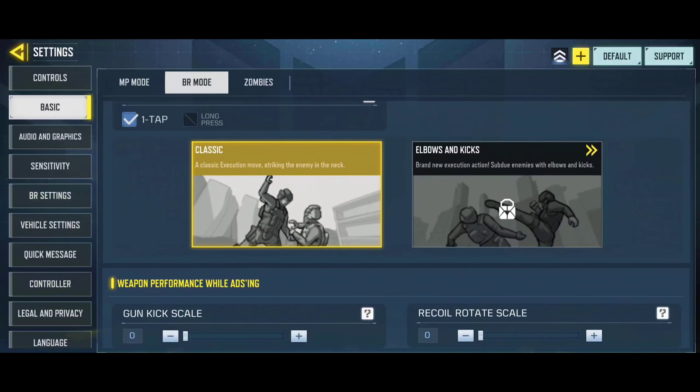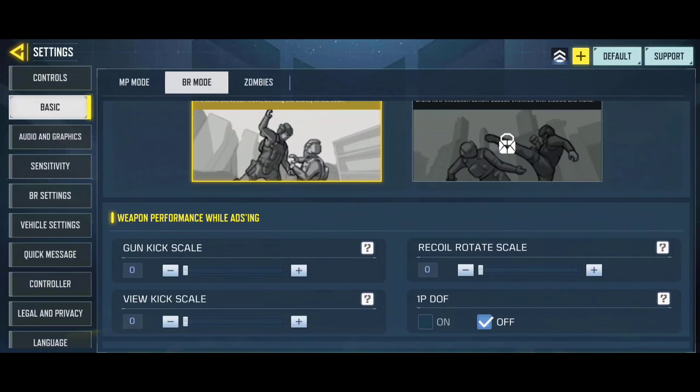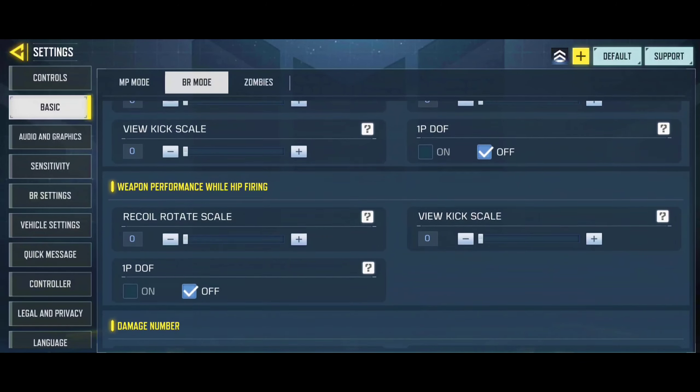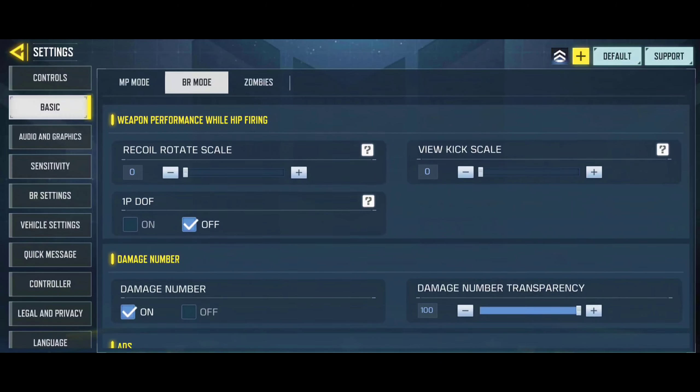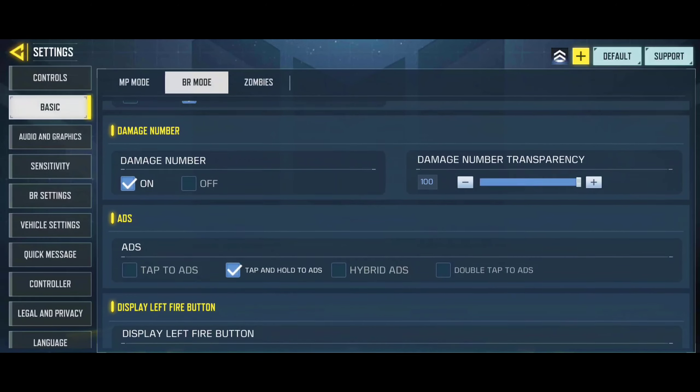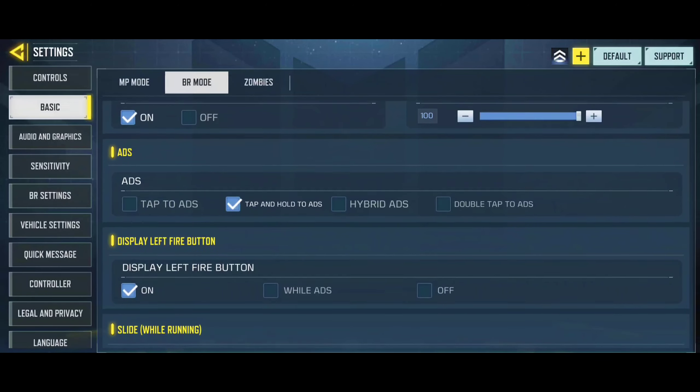The rest of the settings are pretty reasonable. In the Battle Royale, I am currently using the tap and hold option to aim down sight, for better versatility in the middle of the battlefield. Also, I am gradually switching to four-fingers claw, and I have become extremely comfortable with this option.